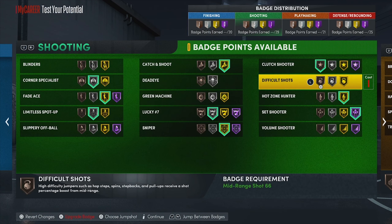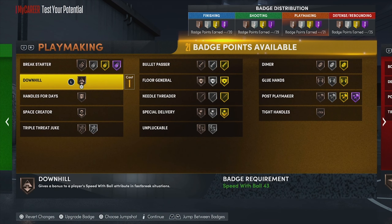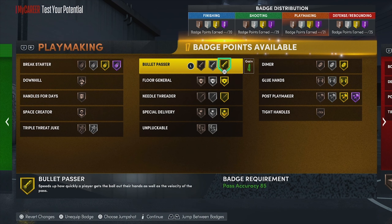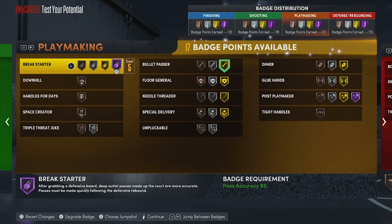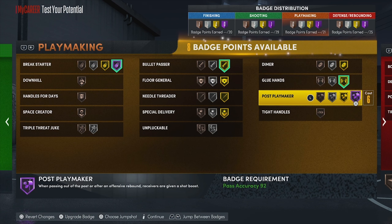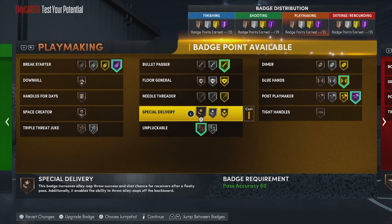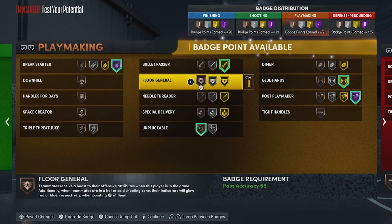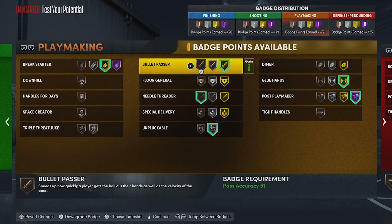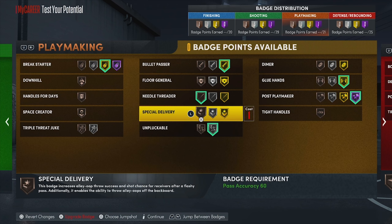For playmaking badges, the best part is we get bullet passer and break starter. Beyond that, we get glue hands and post playmaker. We'll probably put break starter on gold so we can get unpluckable, then add needle threader — and that's our playmaking set sorted.